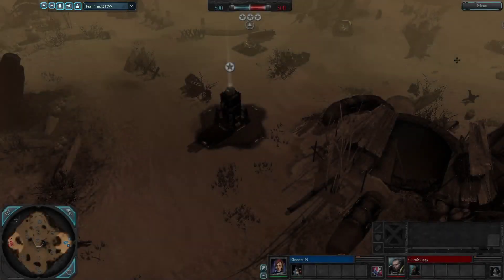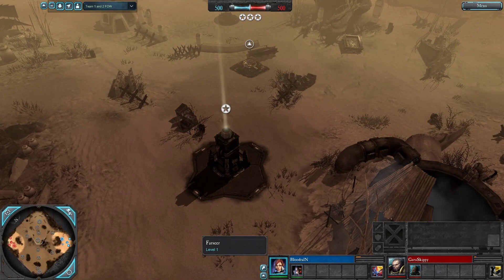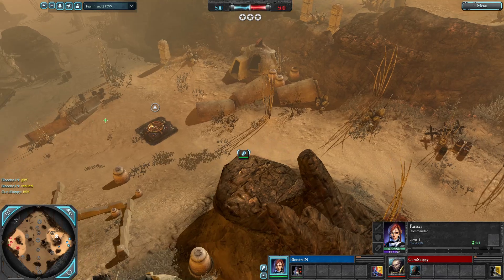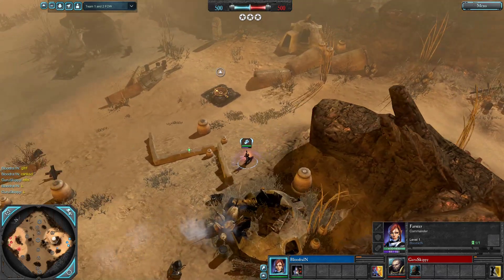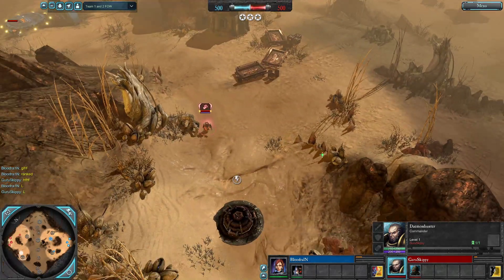Alrighty gang, ladies and gentlemen, here we are. Seaval Frontier is the final map. The winner of the last game, Bloodrain, playing as the Eldar Farseer. Warp Spider Exarch was, thank god, vetoed. And Guru Skippy, playing as the Demon Hunter of the Order Malus.